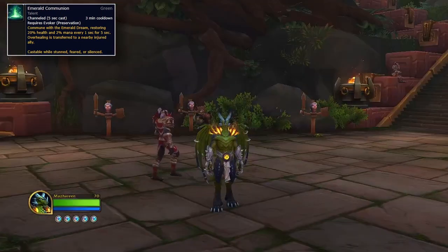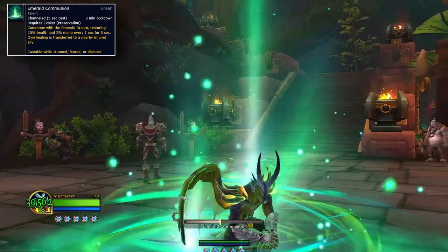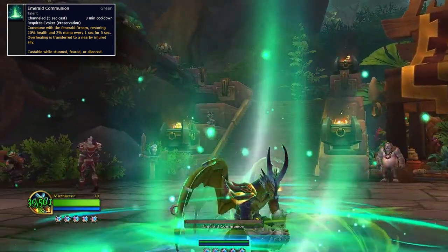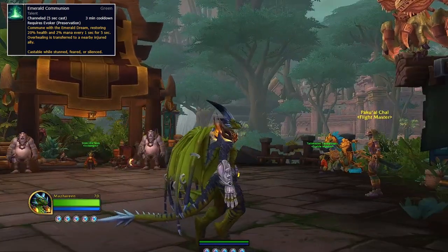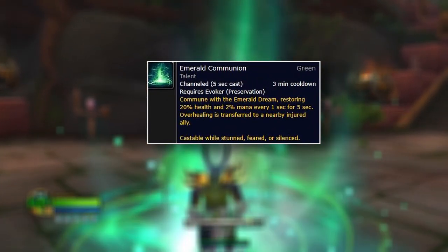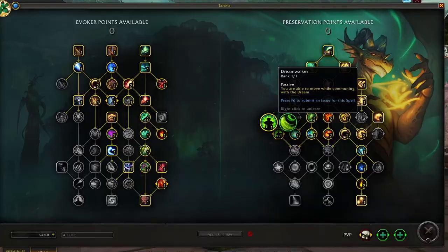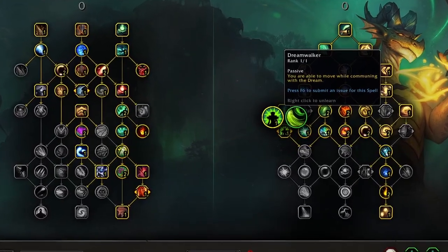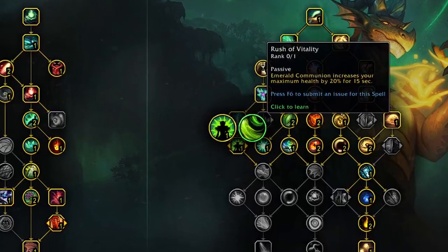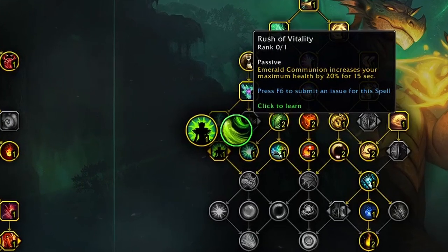Emerald Communion will heal you for 20% of your health and 2% of your mana every 0.9 seconds for 4.4 seconds, healing you for 100% of your health and 10% mana if it fully goes off — another stupidly strong cooldown. This is usable when you're feared, stunned, or silenced, and all healing that overheals you will heal the nearest injured ally. Paired with the Dreamwalker talent it will allow you to use it while moving, or you can pair it with Rush of Vitality, which increases your maximum health by 20% for 15 seconds when you use it. Both options are very situational.